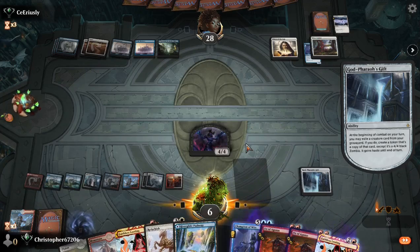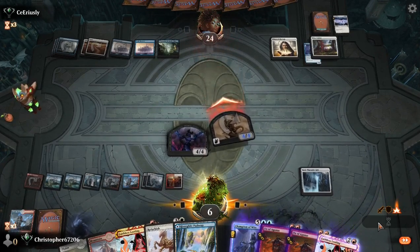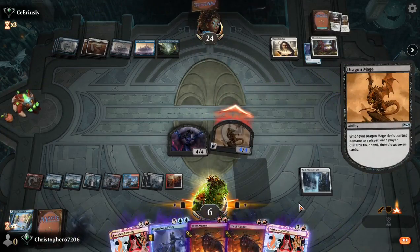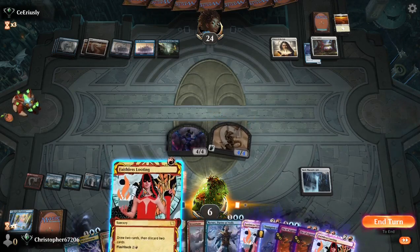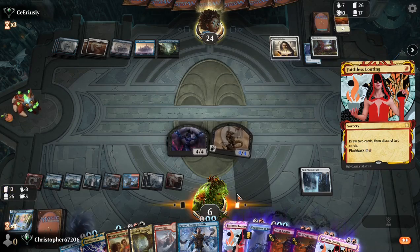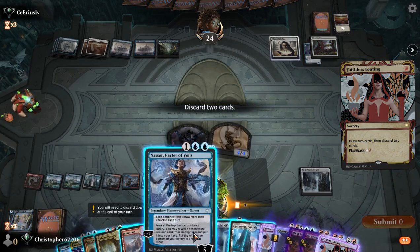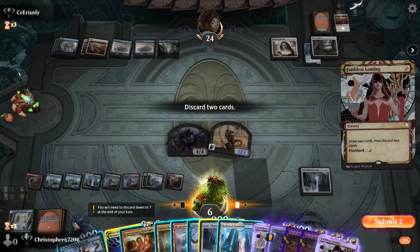We Godfair's Gift a Dragon Mage and swing in — going to draw seven new cards. Opponent discards their hand and draws seven new cards. We're going to draw two more cards with Faithless Looting, and we'll discard the Godfair's Gift.